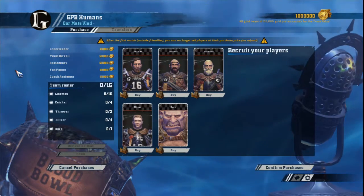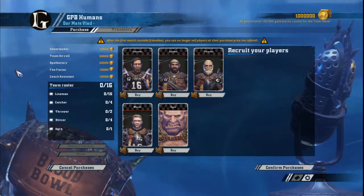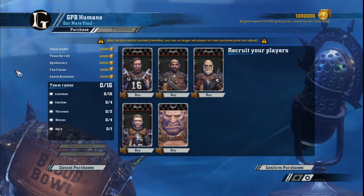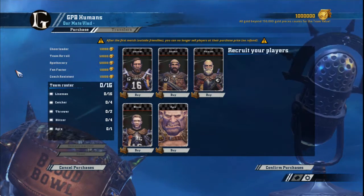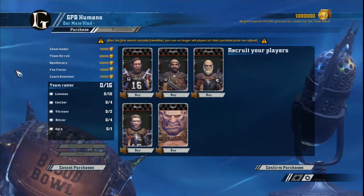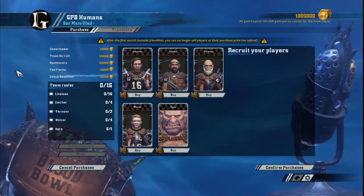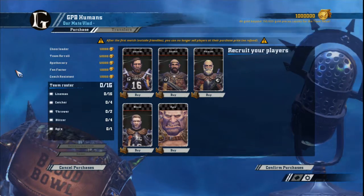A brief overview of the players available to a human coach shows their versatility. You have a variety of positions available, and while their stats aren't exceptional, they are decent, allowing you to move the ball as well as get some hits in. You also have access to some of the best skills in the game from the start, in block, dodge, catch and sure hands, as well as a big guy in the form of the ogre.